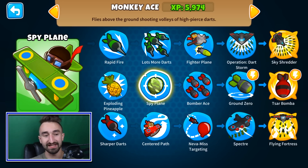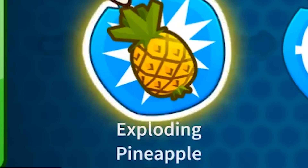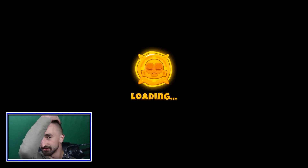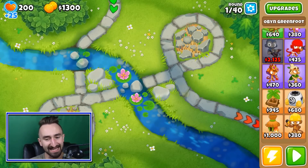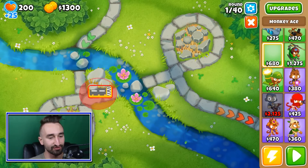The only problem I foresee is that we have to forego the top route, which means we can't get rapid fire or lots more darts. But who cares if you've got exploding pineapples on your side? For this one, I feel like we should play a new map. I'm gonna play Downstream and see what happens. One single tower, that's it. I think we'll be able to beat round 80, but not much further than that.